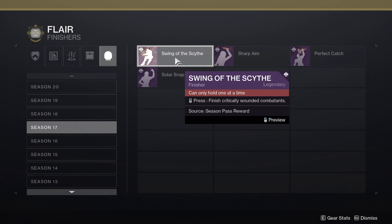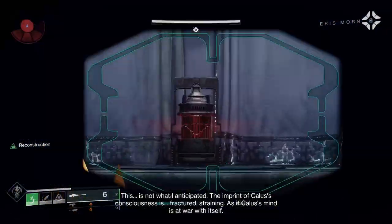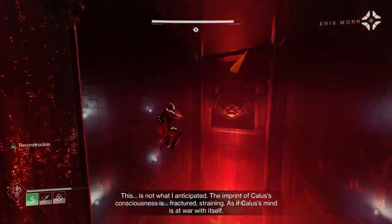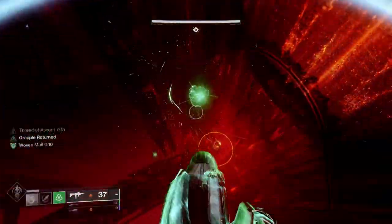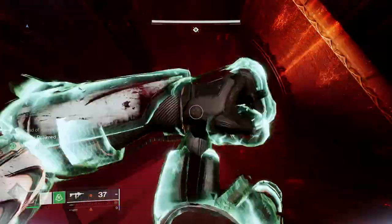If you have the Season 17 finisher Swing of the Scythe from the Season Pass, you can launch yourself up in the air. If you have Hunter Strand, you can just Grapplefly to skip the beginning section.